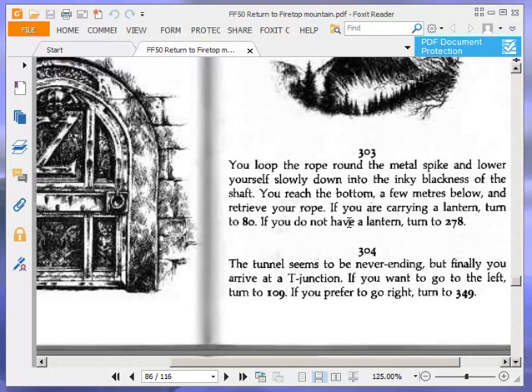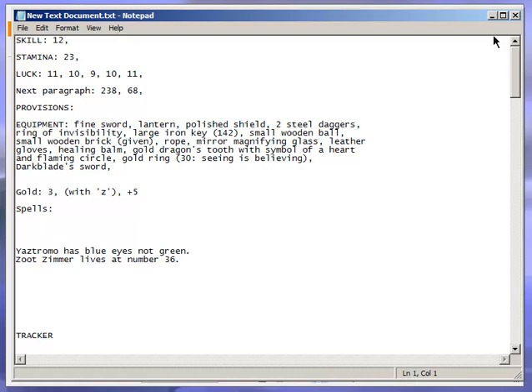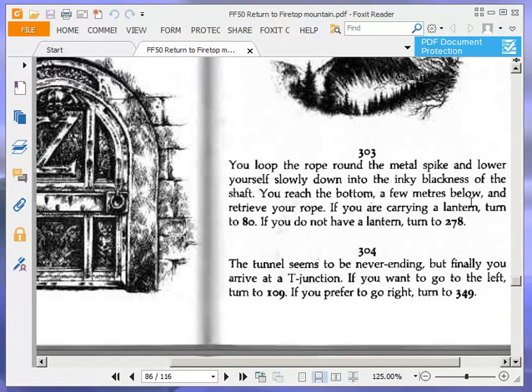You loop the rope round the metal spike and lower yourself slowly down into the inky blackness of the shaft. You reach the bottom a few metres below and retrieve your rope. If you are carrying a lantern, turn to 80. If you do not have a lantern, turn to 278. Do we have a lantern? Yes, there it is — it was in the list of items with which we started the adventure. So we do have a lantern, so we're going to turn to 80.